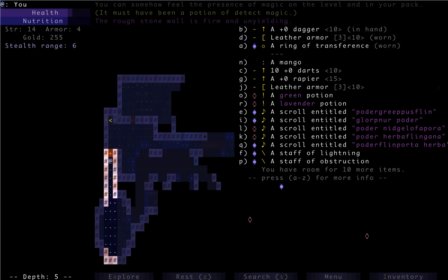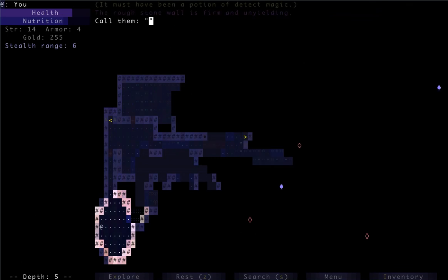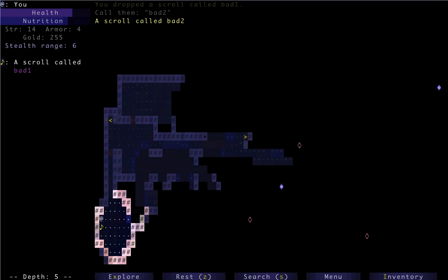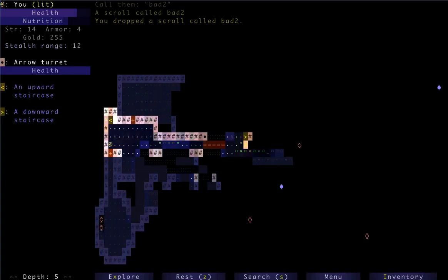We found both the bad scrolls. Let's go down here and drop off those bad scrolls — there's no use for those. Call L — bad 1, then drop L. Call K — bad 2, then drop K. Aggravate Monster and Detect Magic don't really do a whole lot. Then we just have to remember to get over and get the rest of those potions. We can try to test throw those other bad potions when we get a chance.